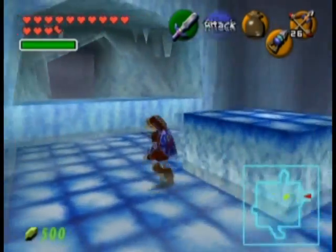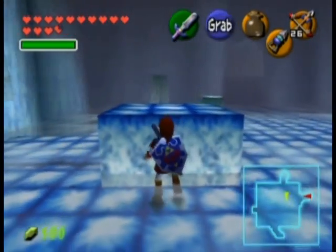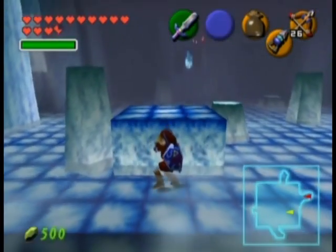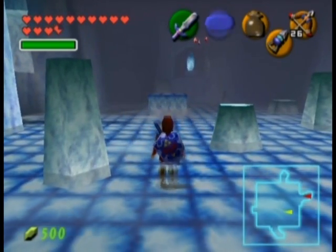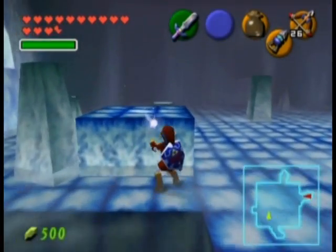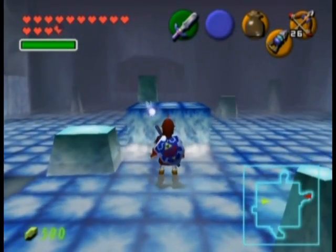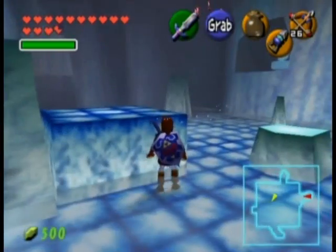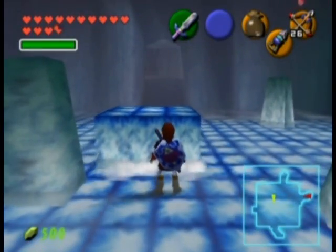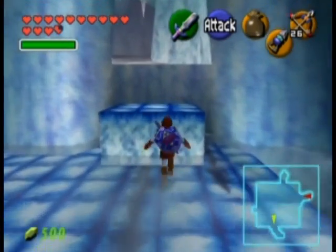If you fall off, I'm pretty sure you actually start at the entrance of the ice cavern. So do not fall off the edge in this part — just my advice to you. Now I'm just pushing it straight, then right, and then right again. You should probably be using compass directions, so this would be north — you can see by the compass. I'm pushing it so I can line it up and push it against the door where we need to go. And now we can climb up to the last room.